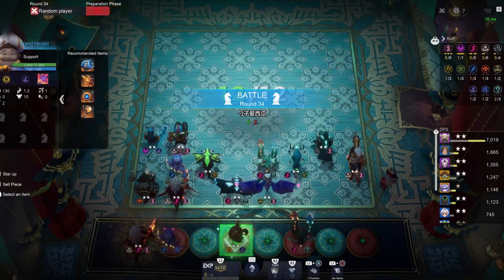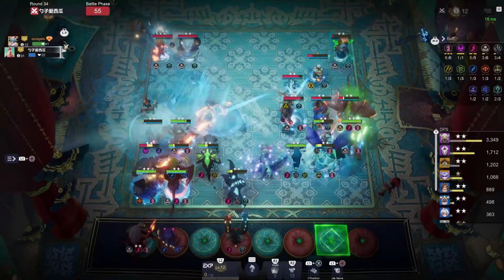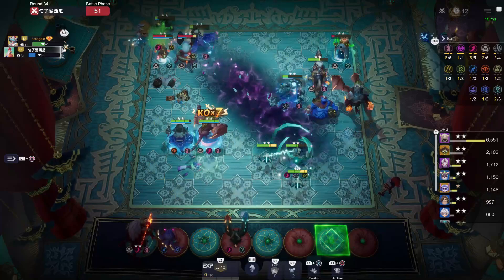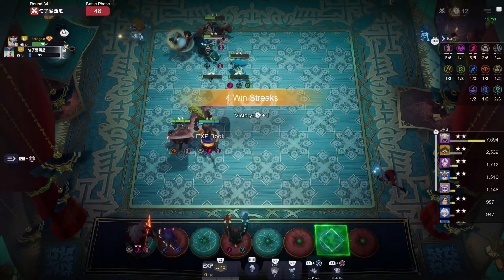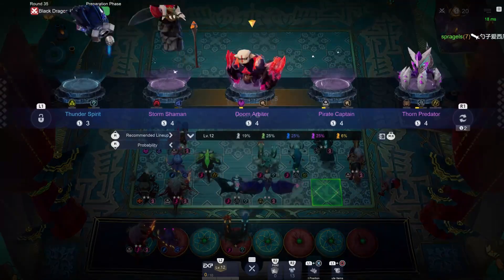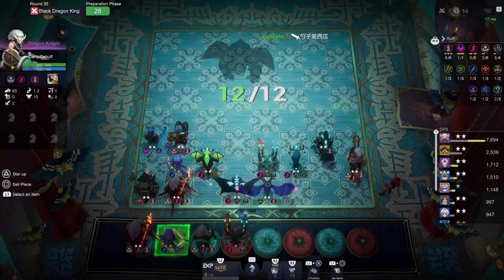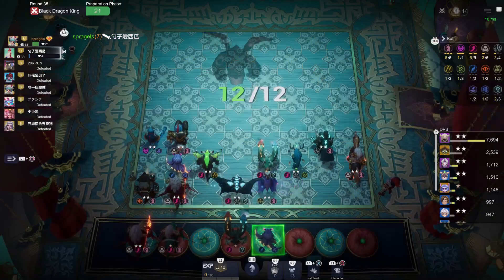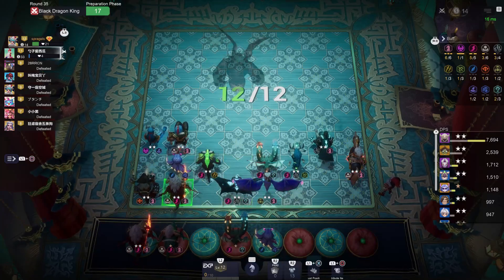I've got Dragon Knight, Scryer, Grand Herald — that Zeus damage is pretty good, it's hitting us pretty hard. Oh, is that it — did we take him? Close, pretty close. Dragon Knight again — there's a possibility Dragon Knight goes three-star in this. There's also a possibility we get a two-star Scryer and a two-star Frostblaze Dragon.